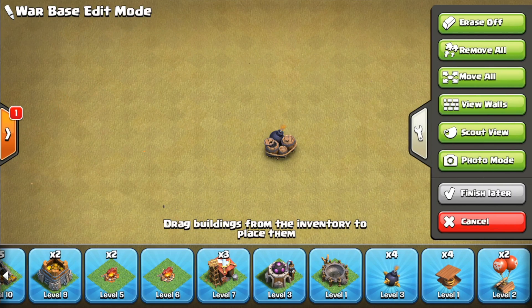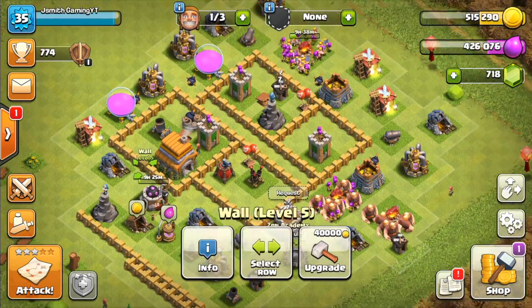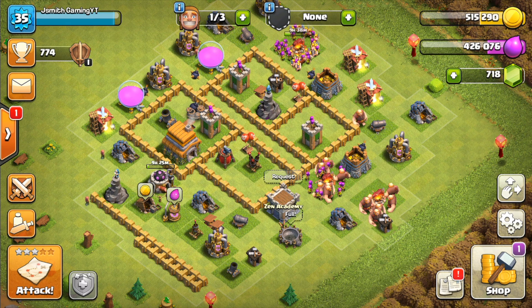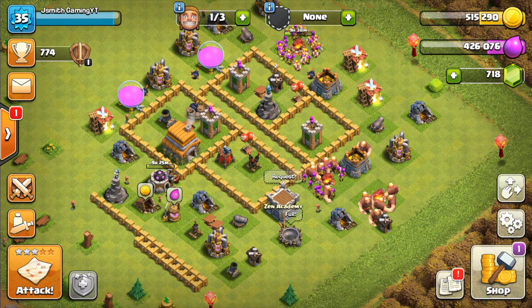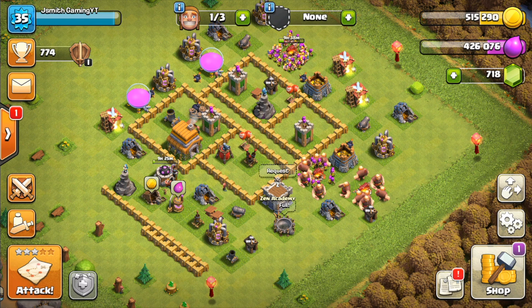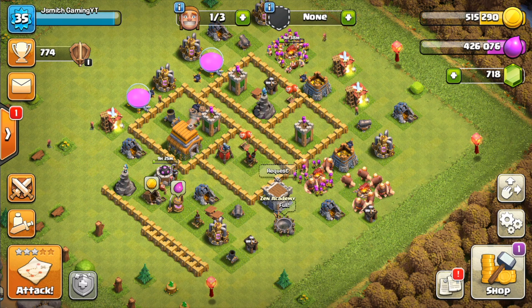That's really it for all the buildings at Town Hall 6. To recap: please be upgrading all of your walls as well as your resource buildings such as your storages and collectors throughout the entirety of Town Hall 6 — upgrade those in the background whenever you have some extra resources. That's pretty much it for this Town Hall 6 upgrade guide. This is part of my Let's Play series, taking a base from Town Hall 2 all the way up to max. Hope you guys enjoyed — please leave a like and subscribe. I'll catch you guys in the next one.